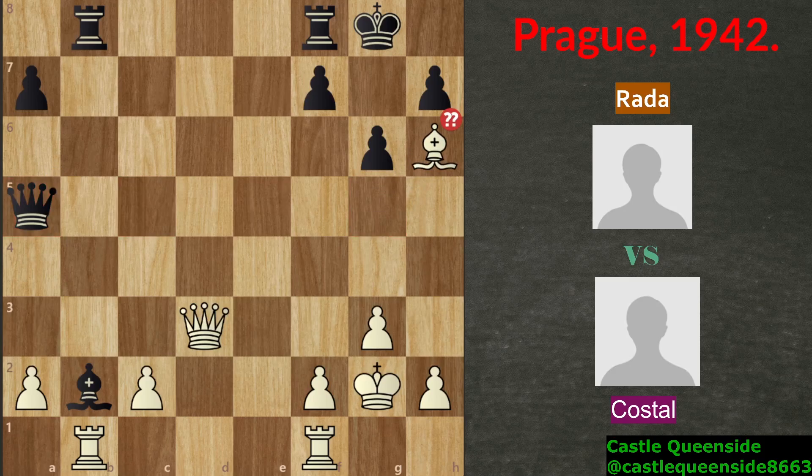Bishop h6 was played and the computer evaluates this as a blunder. Computer recommends bishop e7 here — with some play after that the black rook on f8 would go on c8 and the game would continue similarly. But white decided to expose these black fields and the weak black king. This was not that big of a blunder, but the computer sees all of the moves ahead. This is a completely human move to play, and right now rook f to e8 was played, which is a blunder because now we are coming to a critical part of the game.